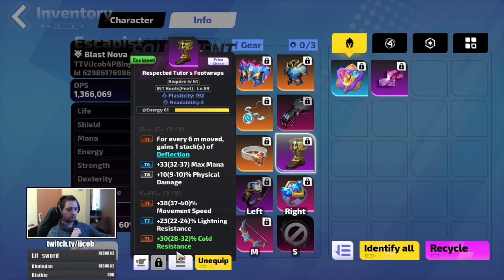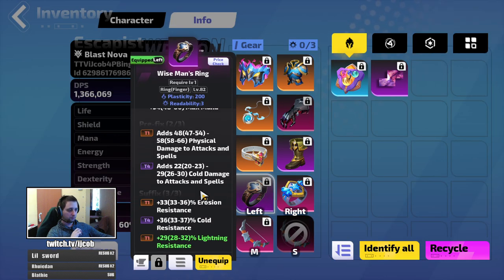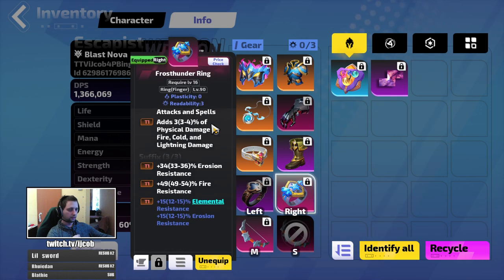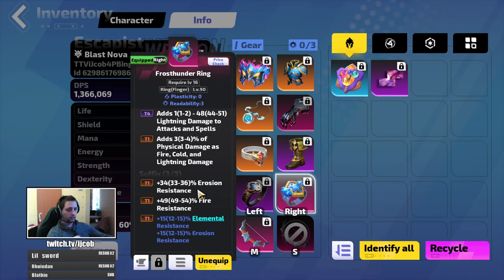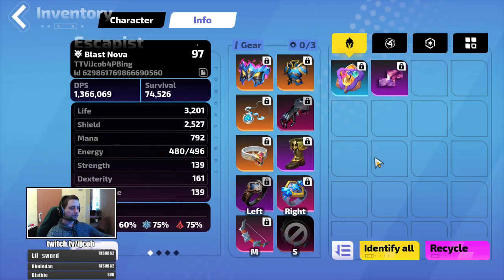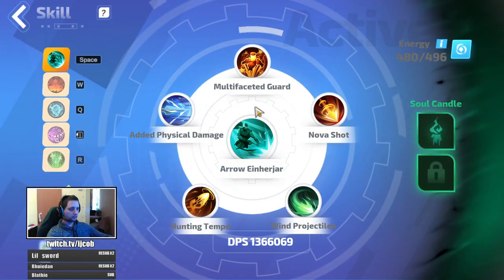On rings, movement speed, deflection, and resistances. At first you want to cap your resistances, so go for triple resistance rings plus some damage. On the second ring I bought one with double resistances and crafted the rest. All together that ring cost me around 150 Fe including crafting — triple resistances and physical damage, and I even got physical damage as elemental on it.